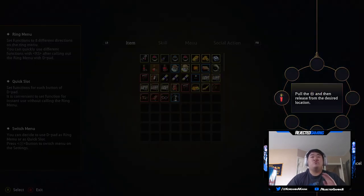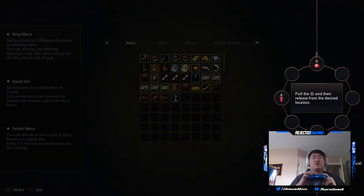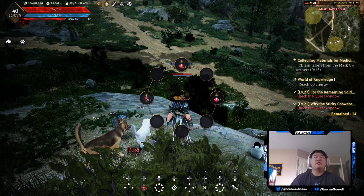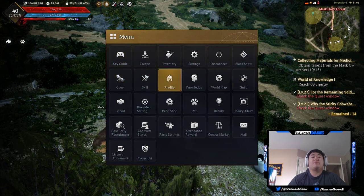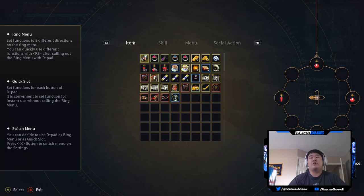If you go in here and say you wanted two potions on there, what you'll do is hit A on the item and then flick the stick in the direction you want it. So now when I flick right it's going to bring this up and I'll flick the stick in that direction to get my heal. I prefer it to be just one button click away to be healed in case I get myself into some horrible scenario. In order to remove an item, just hit Y and then flick the stick towards whatever you want to take out and it'll remove it right away.